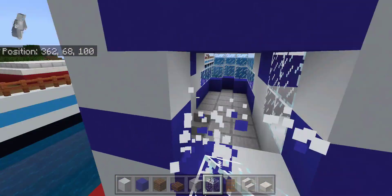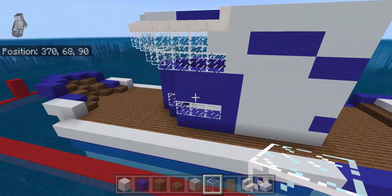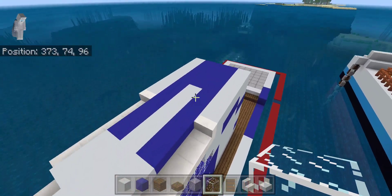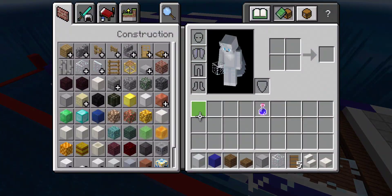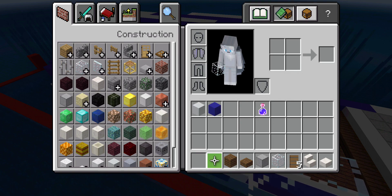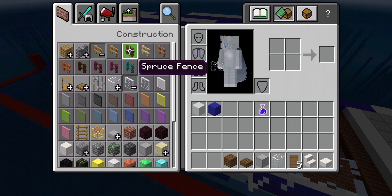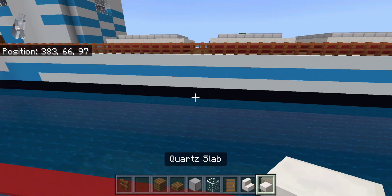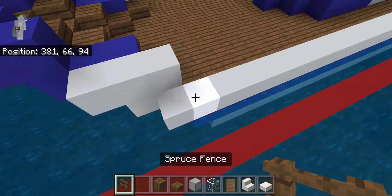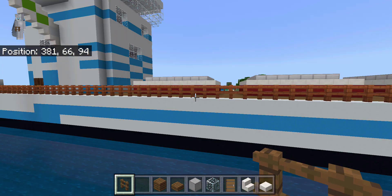I'm actually going to put — most of you guys have it set up different, but I don't like the actual setup it's supposed to have. So I go with classic textures. I just like how this is looking. When I first started, I used to use wool and clay — slash terracotta now.